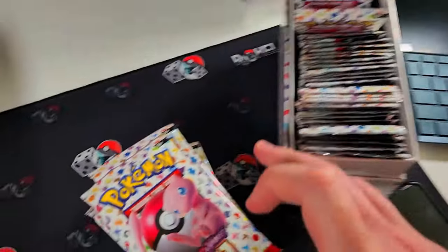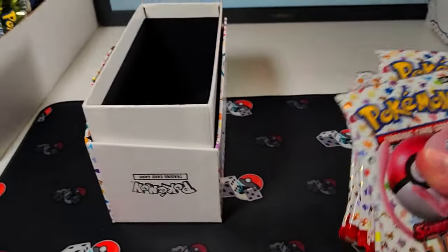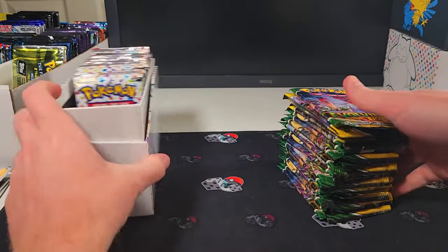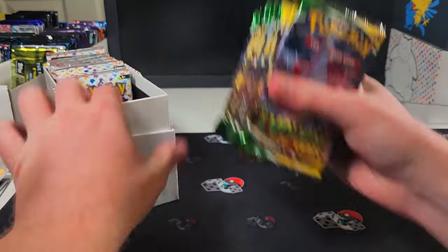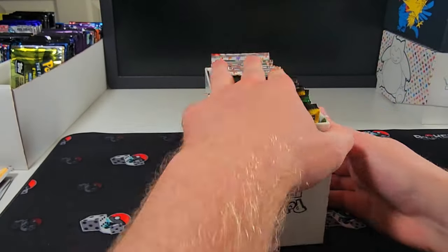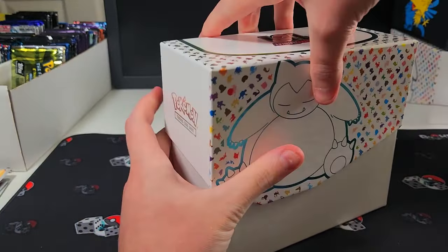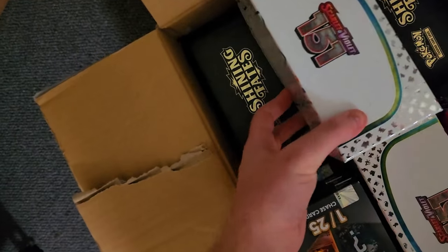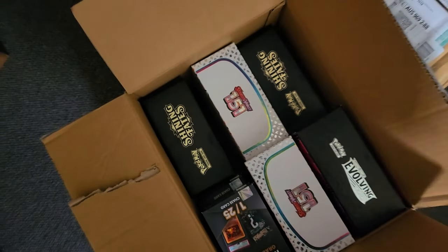To finish up, we grab some Pokemon 151 packs, as these have been going absolutely insane — it is definitely the best set of last year. And as per usual, we need to restock Evolving Skies too, because everybody loves Evolving Skies and they seem to just disappear the moment we put them in the machines. After grabbing a couple of extra things, we close up the box and make our way to the vending machine.